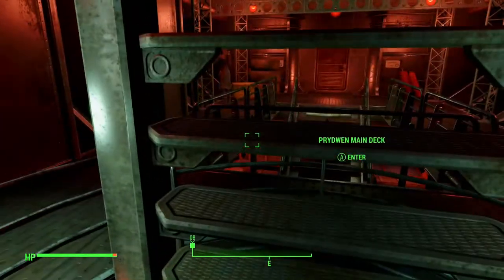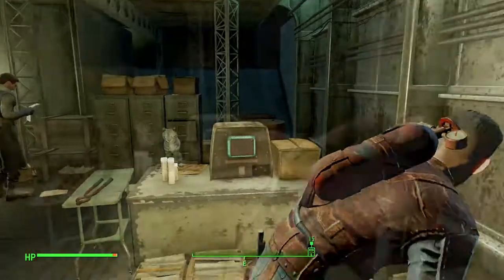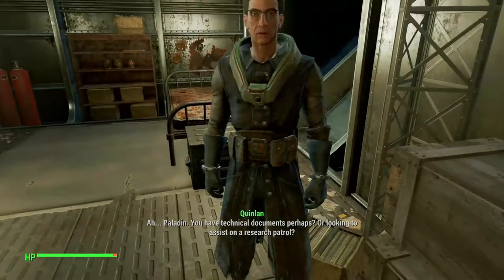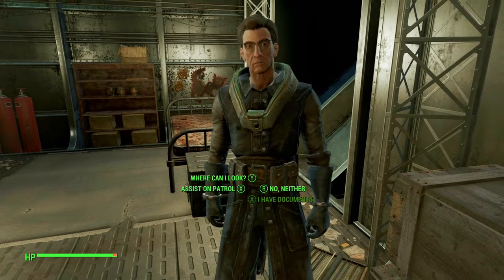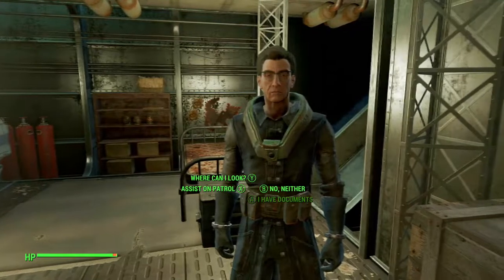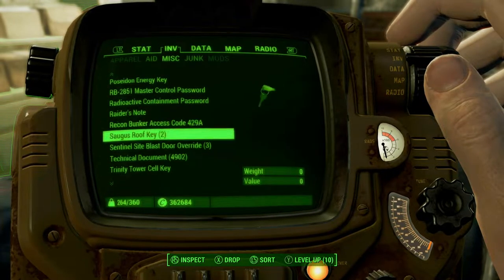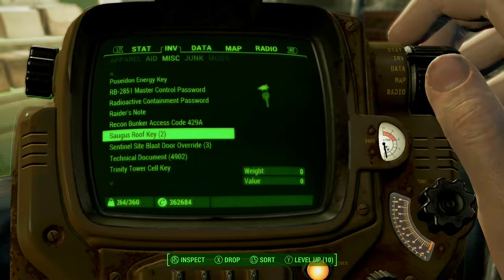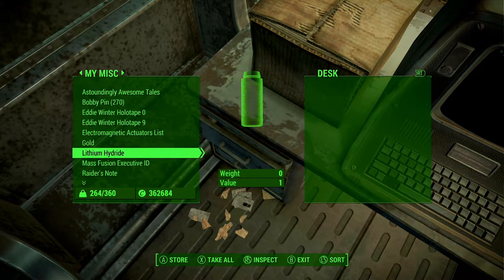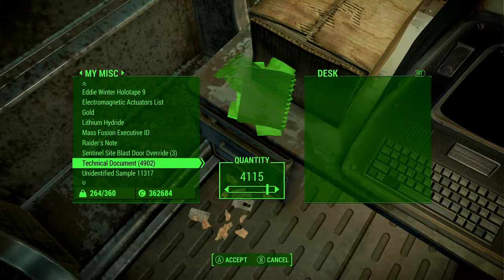This is actually the faction I'm siding with, so it really and truly is my home away from home. We're going to come inside the Prydwen, go up the ladder, walk straight, and take the first door on the right — and right here is Quinlan. Now, we could click on him and give him all the technical documents, but we will not get all the money in return. For some reason, if you give Proctor Quinlan more than around a thousand at once, it doesn't give you the full amount — it says it gives it to you but then you check your inventory and the money isn't there. The way around this is to come over here to this desk, press X, go over to Miscellaneous, and put pretty much all of the technical documents in there, leaving around a thousand in your inventory.